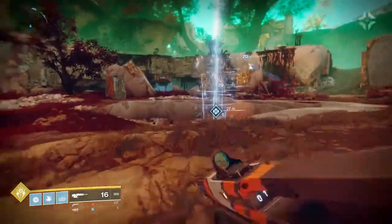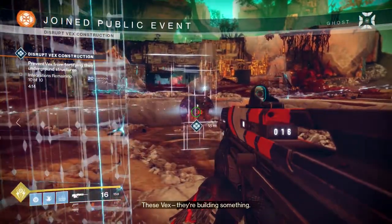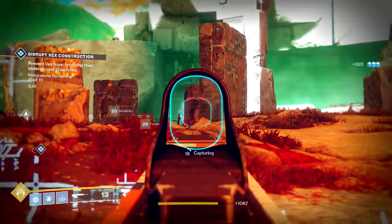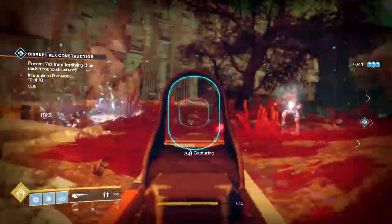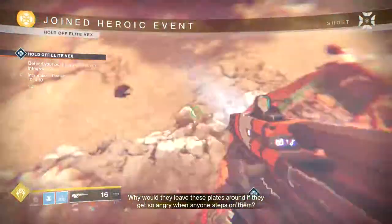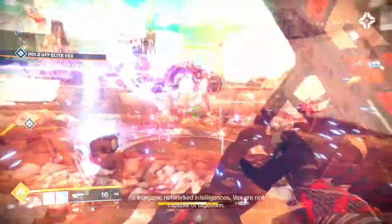And finally, we have Disrupt Vex Construction. When you start this public event, you will see a Vex Construction appear. Three beams of energy will exit from inside of it. Follow one of these beams to its end and you will find a small circle. Stand in all three circles and it will begin the heroic public event mode. You will want at least two people for this — one person needs to go and stand on the different plates, while the other person needs to stand near the center of the construction and kill anything that comes near it. Once all three plates are activated, the heroic public event will begin. All you need to do is survive and allow no enemy to integrate with the center of construction ten times. If you do, you succeed. If ten integrations occur, you will fail this public event. After you are finished, collect your loot.